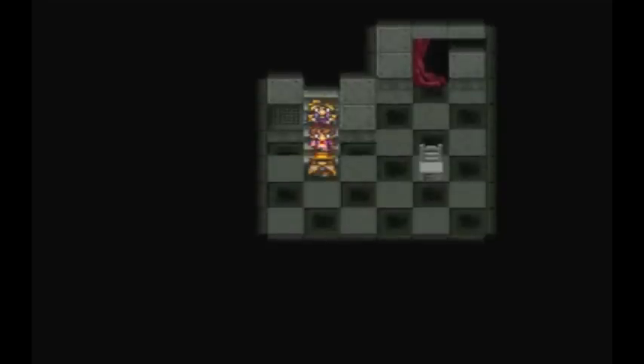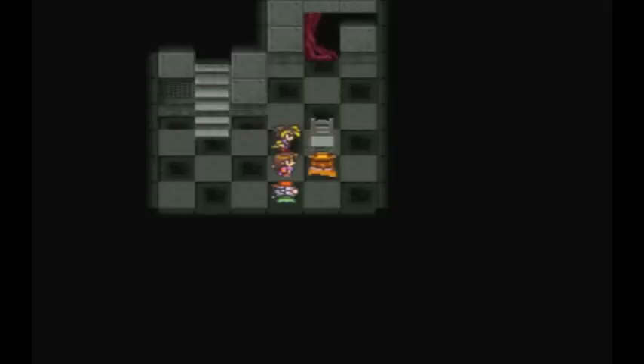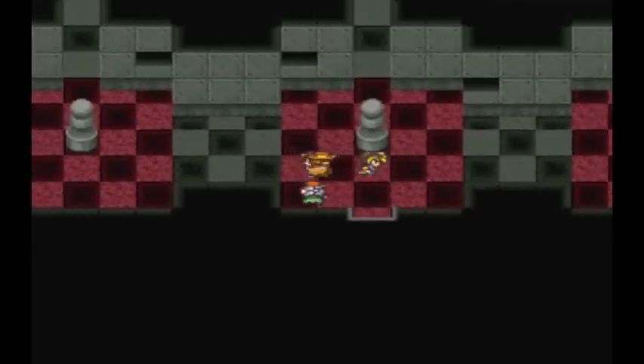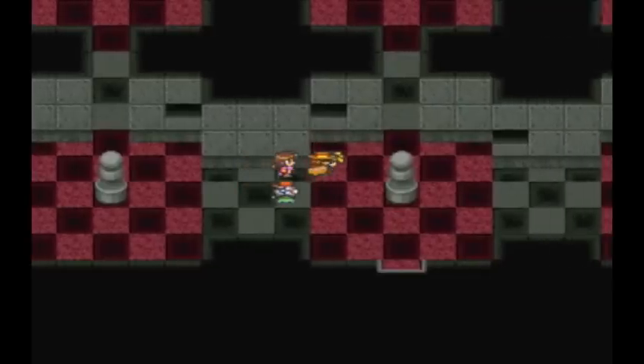Go down these stairs and the first puzzle lies ahead. We arrange the red floor — first width, then height, both at last. I have no idea what that means. The red floor changes your movements. It's weird.